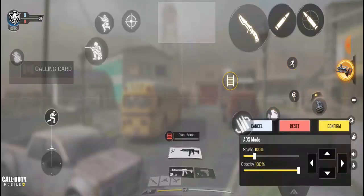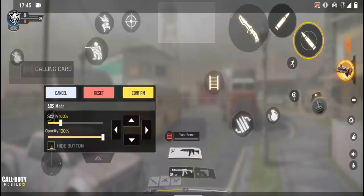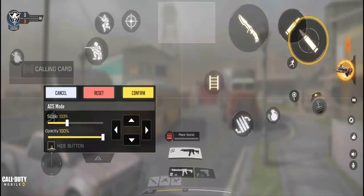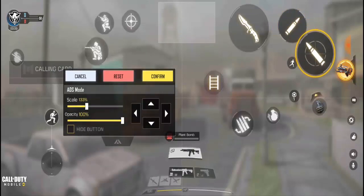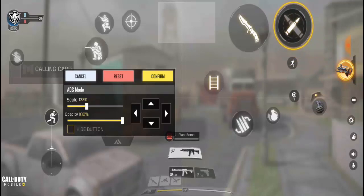This account is still level seven so I'll still be playing against bots. You can go ahead and hide this button if you want. For the fire button, just leave it if you want. Let's put it over here, whichever way. Once you're done doing all this, click on confirm.